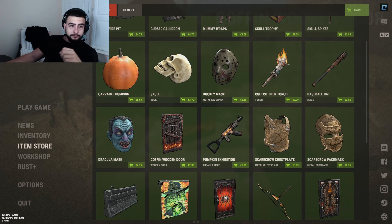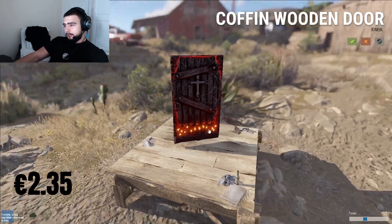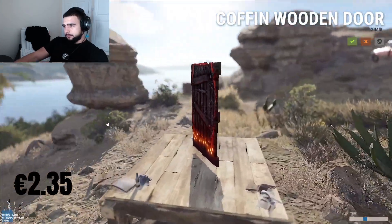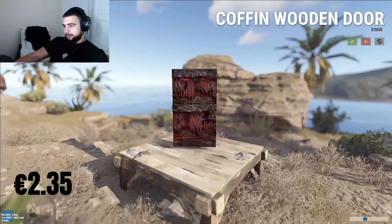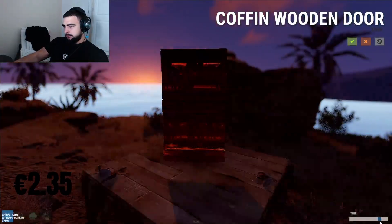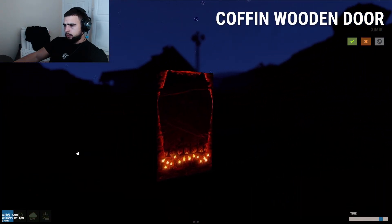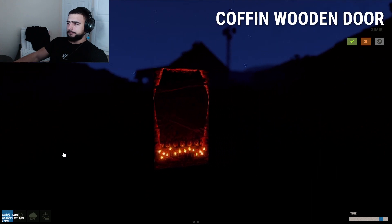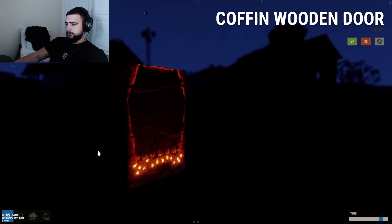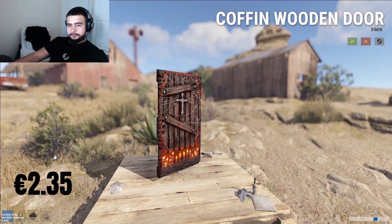Starting off with the coffin wooden door at 35 cents. Looks kind of cool, definitely fits the Halloween theme. At night it has a nice shine - the whole door becomes a coffin at night. That's a pretty good door, give it a four out of five.